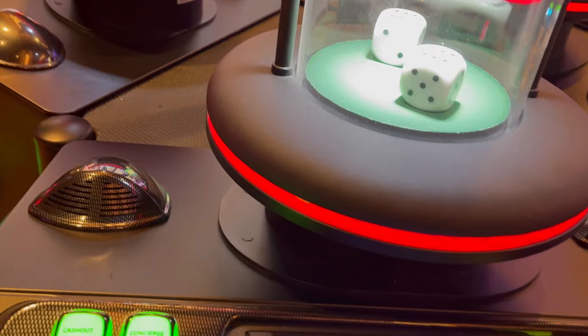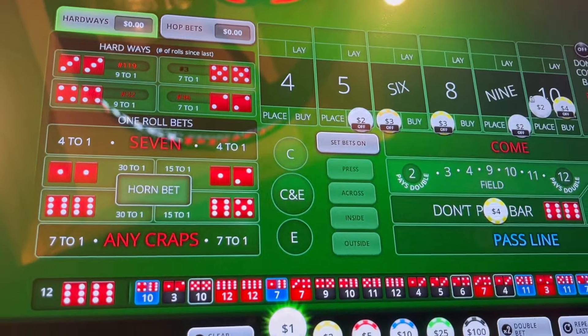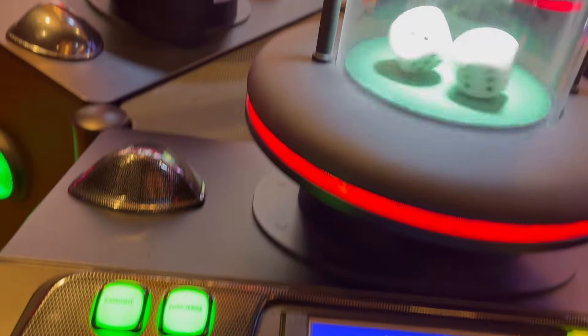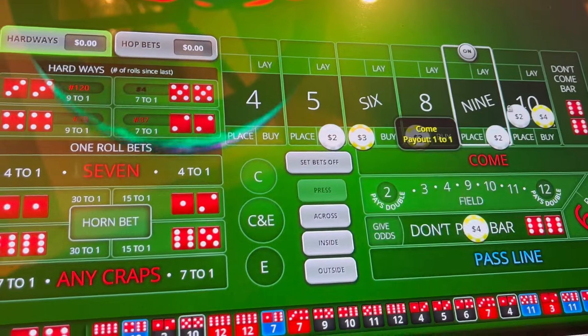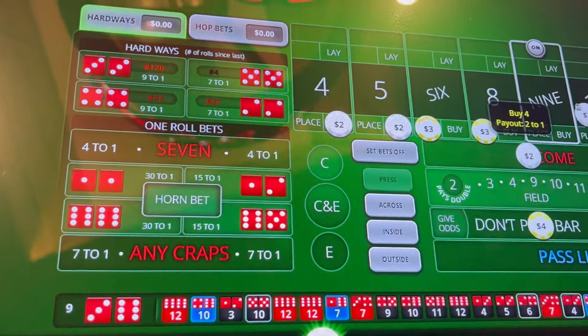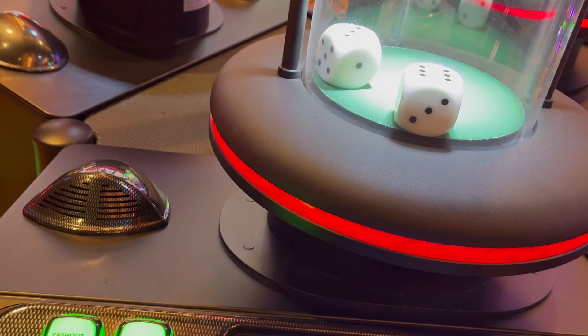Twelve again — that twelve is a push. So let's see if we can get a point established. Nine will be the point. We'll take that down, move that nine over to the four, come two dollars there, two dollars there. We're down to 37 dollars — we need to hit some box numbers.